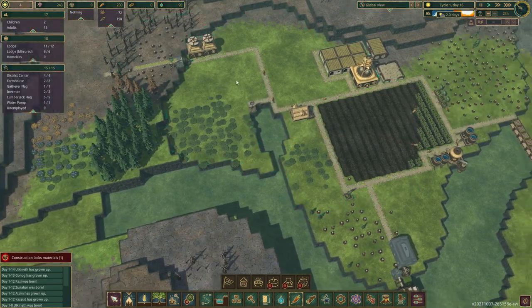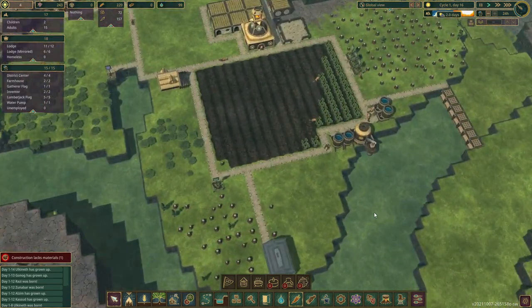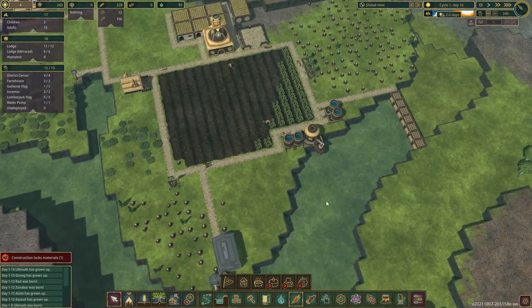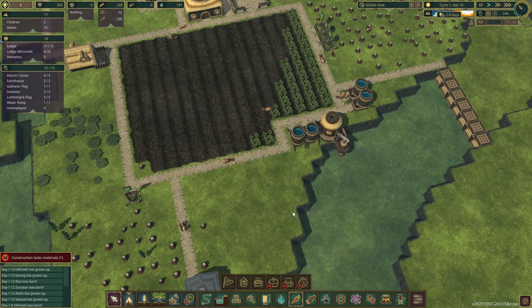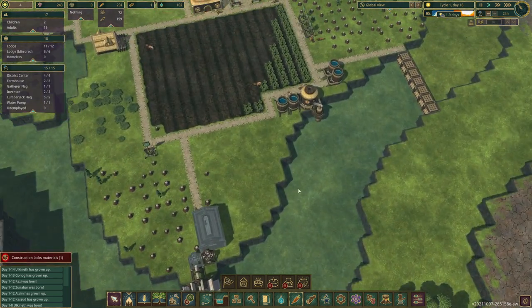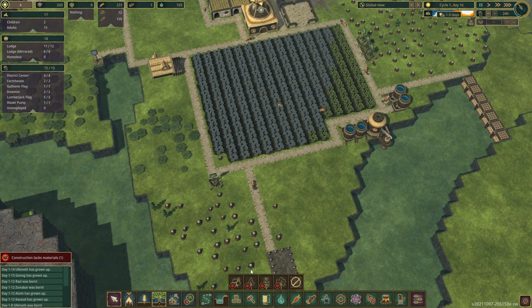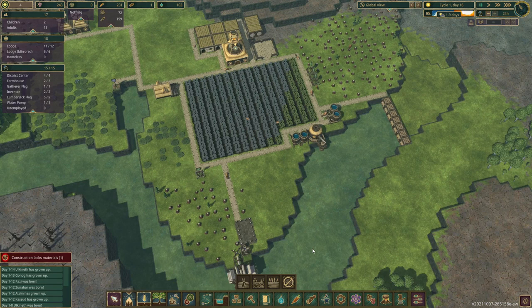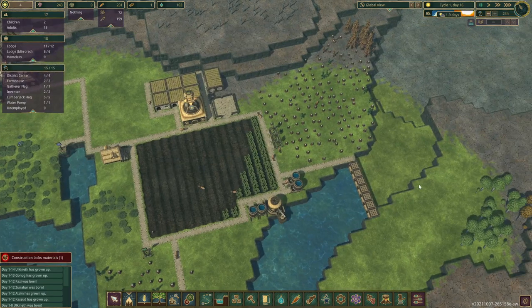Alright folks, we're going to go ahead and put a cut in here. Welcome to Timberborn — it is a game that is definitely extremely unforgiving. We will see beavers die. Possibly all of our beavers will die during one drought at some point; we're going to try real hard not to let that happen. As far as I know there's no combat other than the fact that you're constantly fighting the environment just to not die. We've got a planted area over here — I'm just going to plant carrots where that chopped tree was, because it's going to make me feel better to have a nice unified crop field.